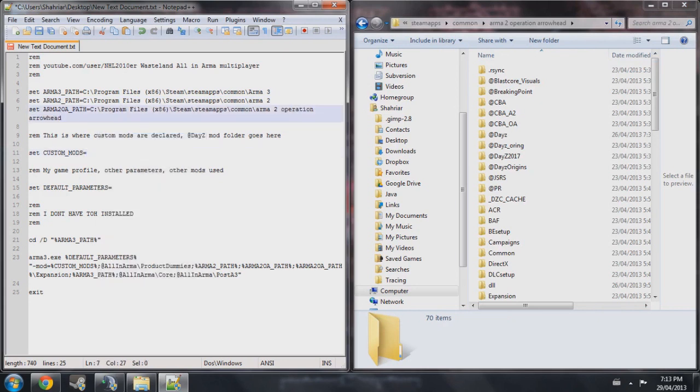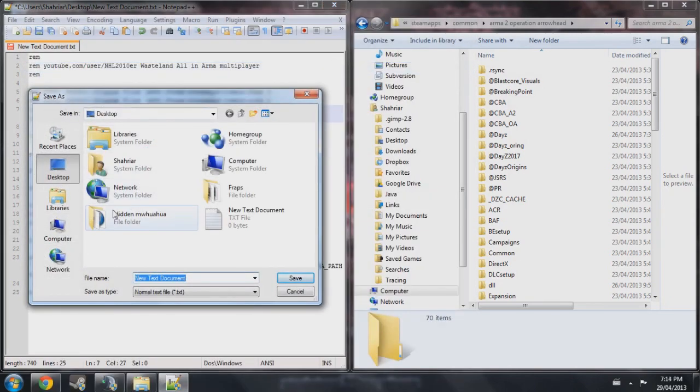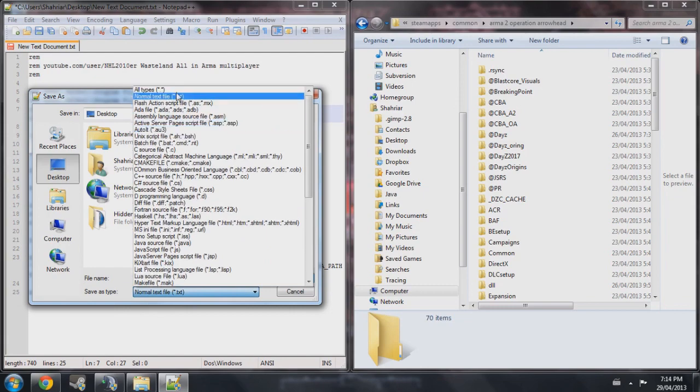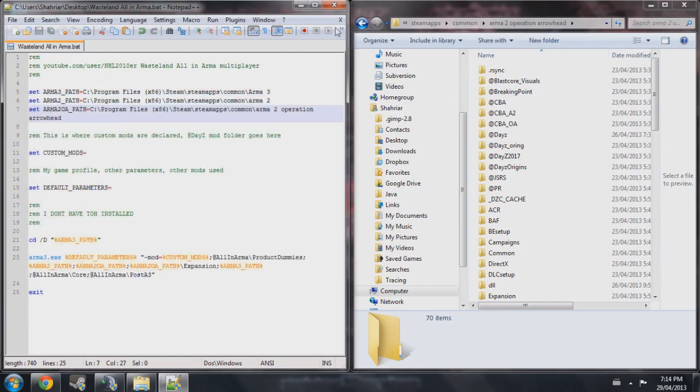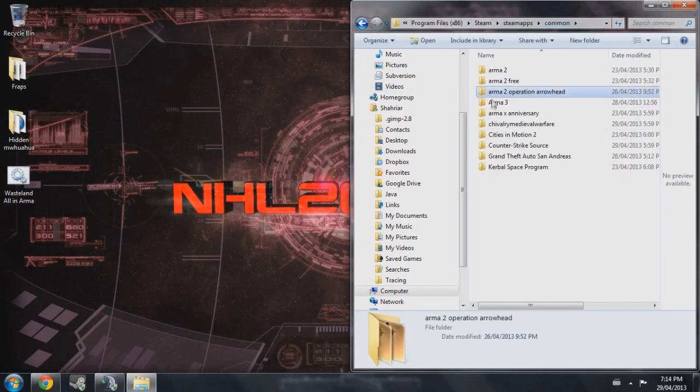And there you have it — you have All-in-Arma mod working now. All you've got to do is save it. Put it anywhere you like; I prefer to put it on my desktop for easy access. Name it WastelandAllInArma.bat — that .bat part is important. Set save-as type to all types, and save.